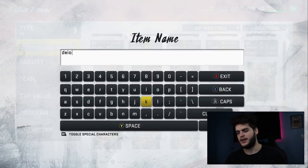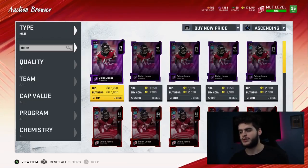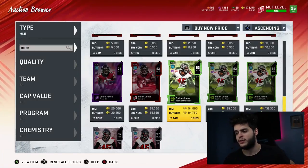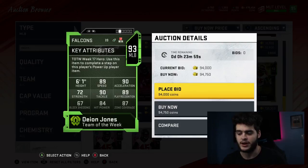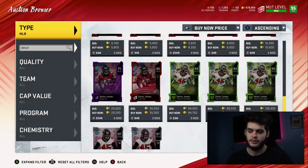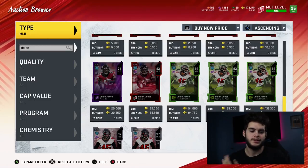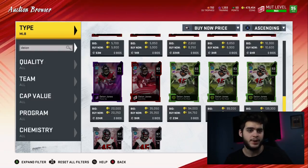Coming in at number five is Deion Jones — a guy new to the list because he was too expensive before, but as the market comes down we can adjust. He's a Team of the Week 93 overall middle linebacker with 89 speed, 90 acceleration, 90 tackle, 89 play recognition, 84 hit power, and 87 zone. What I like about Deion is his versatility — put Lockdown on him or power him up to 90 zone and he plays like a cornerback in open field. You can leave him be or user him — you're not constrained.